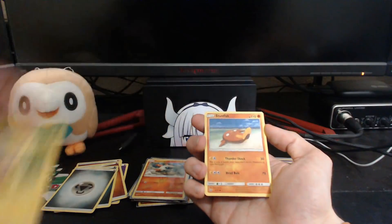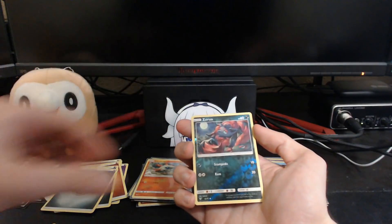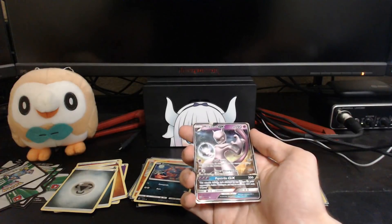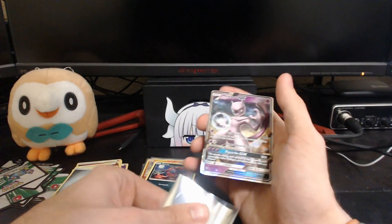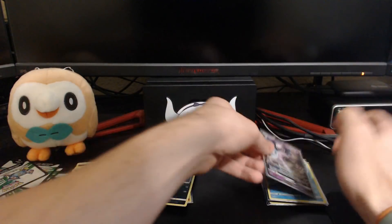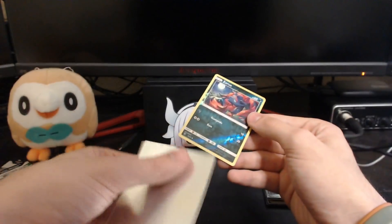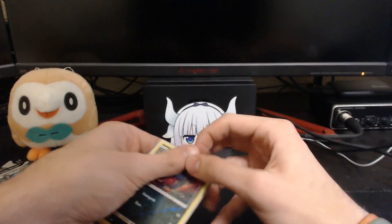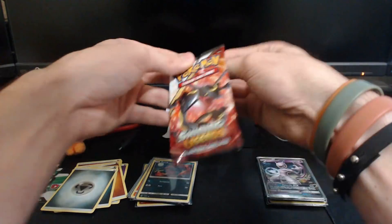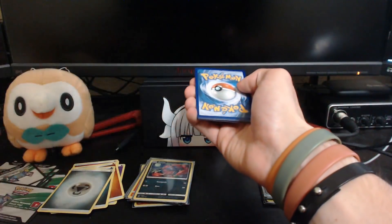Next pack has Rayquaza on the front — my favorite shiny legendary — so that'll bring us some luck. The pack slipped and I saw some sparkles, so I know something's good; I wish I hadn't seen that, it would've been really cool to pull it with complete surprise. But we got a Leopard — I know I pronounced that wrong — Volcarona, Minun, Stunfisk, Breloom, Ekans, Gallade, the reverse is a Zorua, and then we have a Mewtwo GX! Awesome! Hopefully we can get a full art or something, but hey, I've gotten two shinings so far, so anything else is just a bonus.